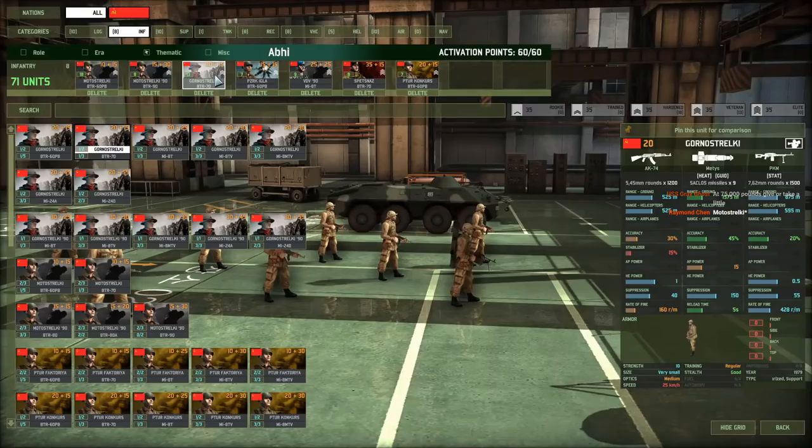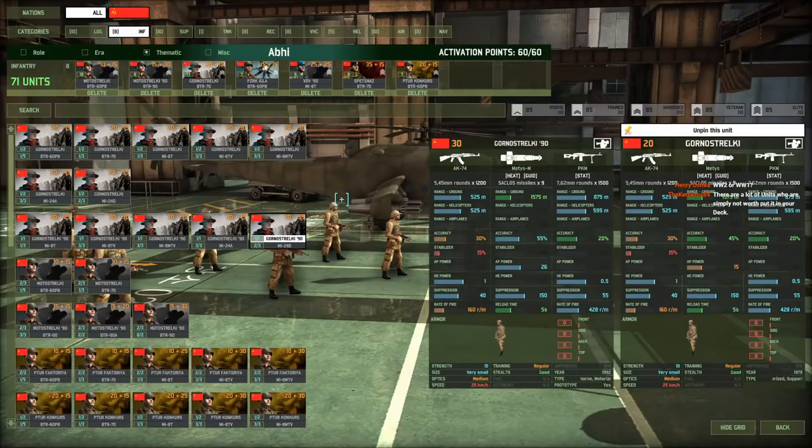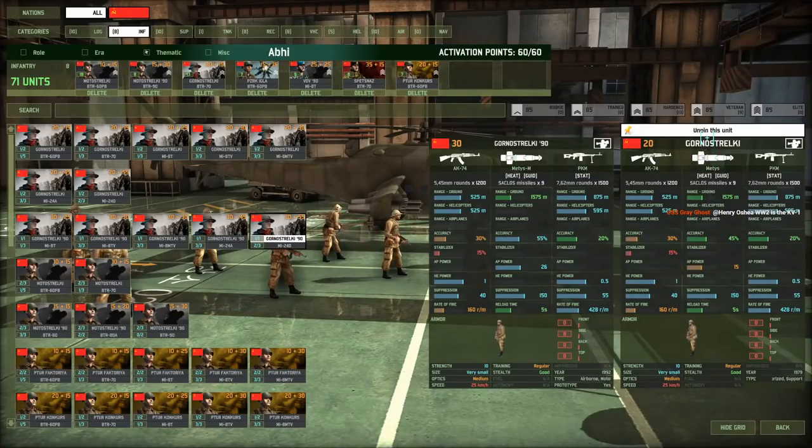Gornostrelki — I'm not that big a fan of. The Gornos are generally hard to get their value from. If you want to use them, at least use the Gornos 90, because they've got that 26 AP weapon as opposed to the 15 you can see here. The Metis M is just far more deadly. Yes, you're paying 10 points more, but you might be able to kill that 60, 70, 80 point tank, as opposed to not being able to hurt it most of the time.